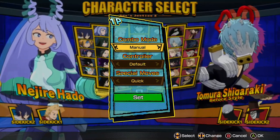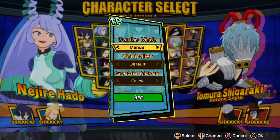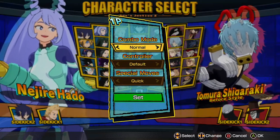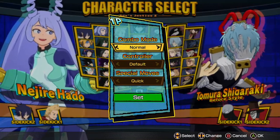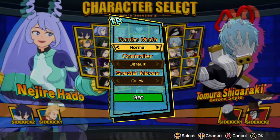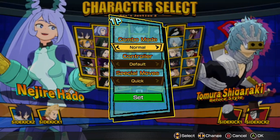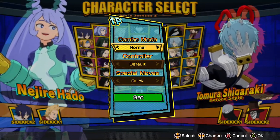Manual and normal obviously refers to how you can use combos. If you are set on normal and you're near the opponent and you just press X a bunch of times, your character will just do an auto combo that the game has set for you. It's usually a few hits into an armor move, into a dash cancel, into a few more hits. It's nothing optimal, but if you're new to the game, it can make it a lot easier to get hit confirmed combos.